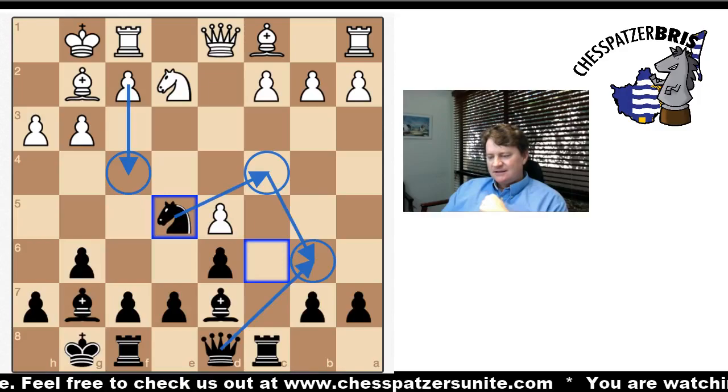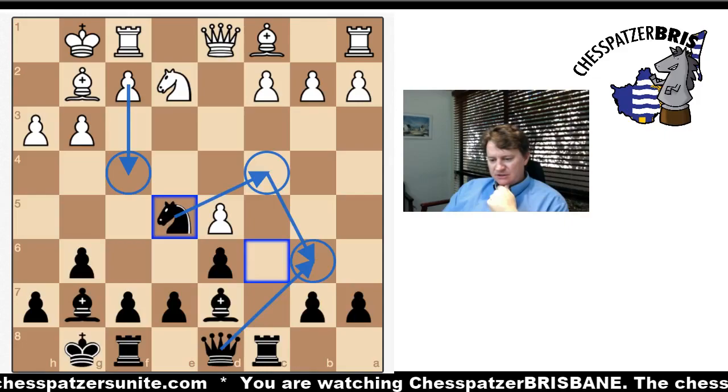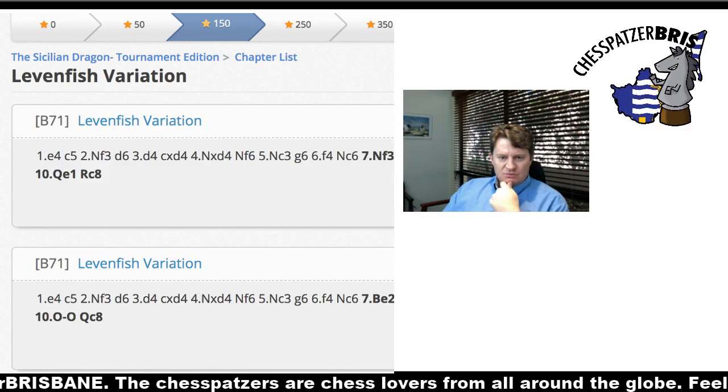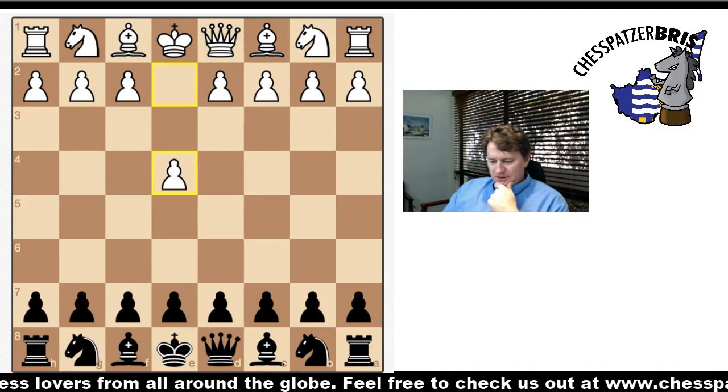Let's move on to the next variation. We just looked at the Sicilian Dragon where White chose the Fianchetto Variation — fianchettoing his kingside bishop. Now we go back and look at the Levenfish Variation. The Levenfish Variation is where White plays the move F4.